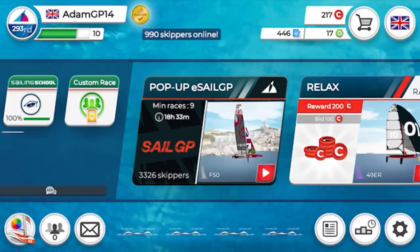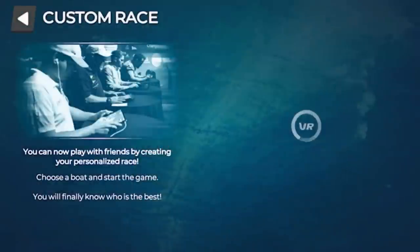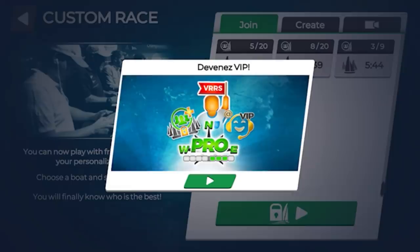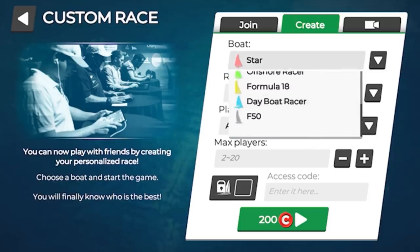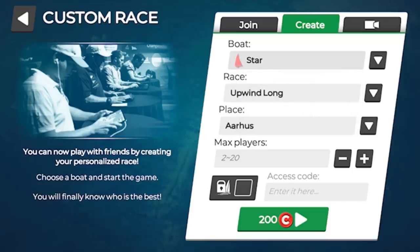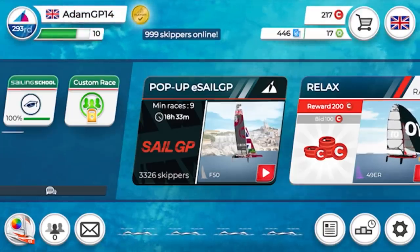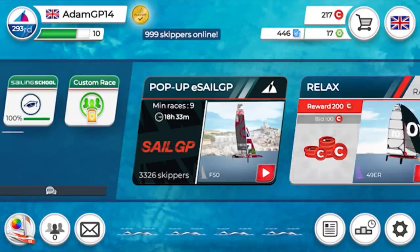That was a quick run-through of the game itself. If you want to set up custom races you can get a VIP account — I think it's around nine or ten euros a month — or you can create them yourself using tokens you've won in races: it's 200 red tokens per custom race. You can select a number of different boats and courses within that.